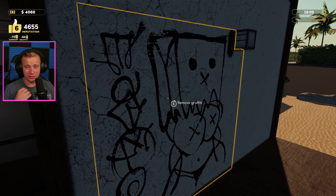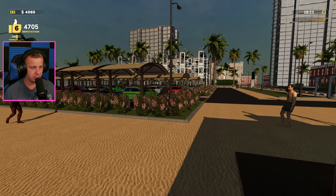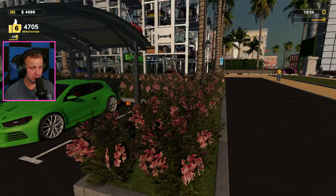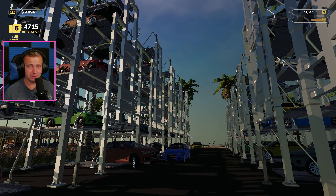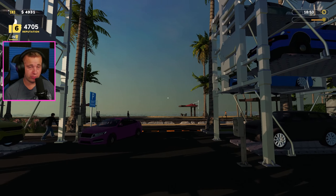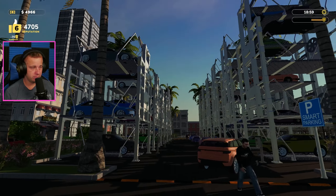We've got some graffiti to clean up. I would like to get the remainder of the last four stackers done in this episode, but the money isn't rolling in that quickly yet. It's already 6:20 in the game. Look at this — this lot is completely full, there's one slot open on that one, and this slot is completely full other than one. I think we're probably making close to $5,000 an hour based on that. We just need to get everyone out to collect that money.